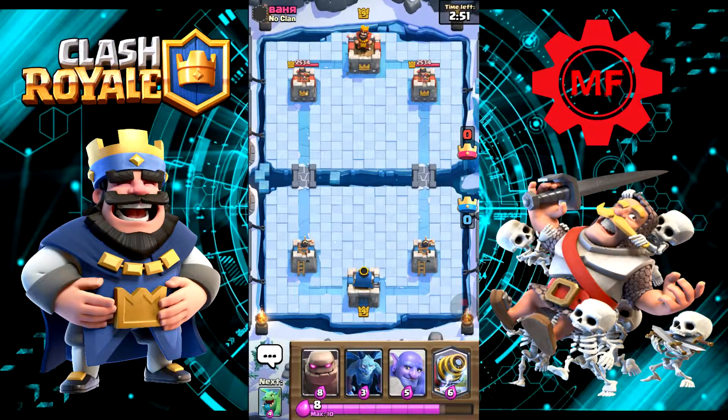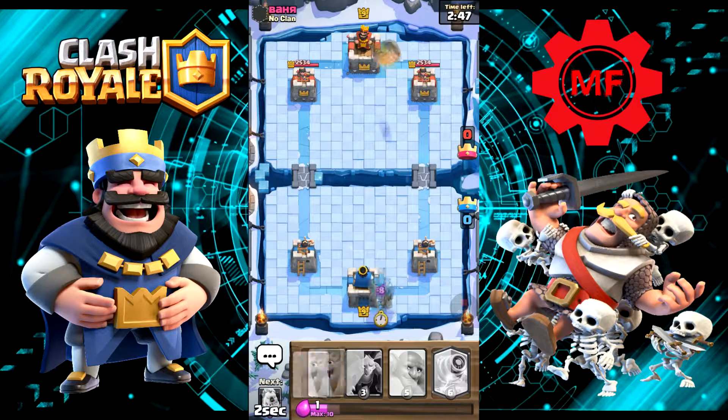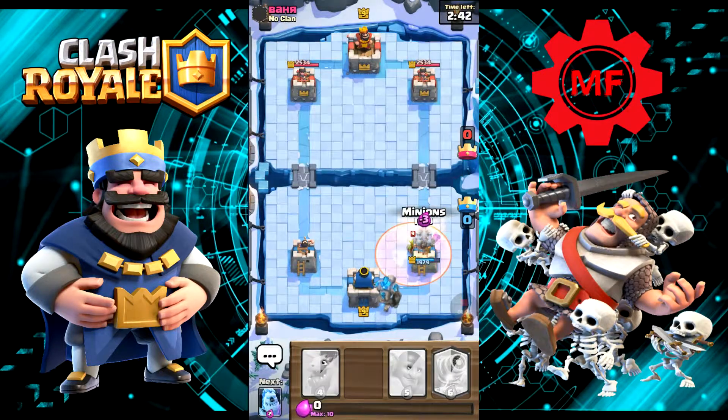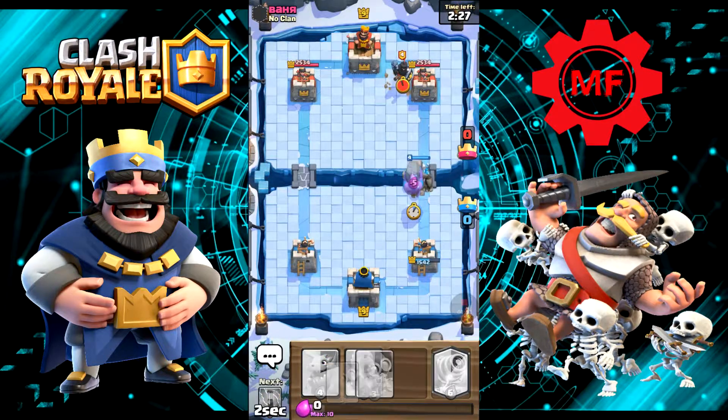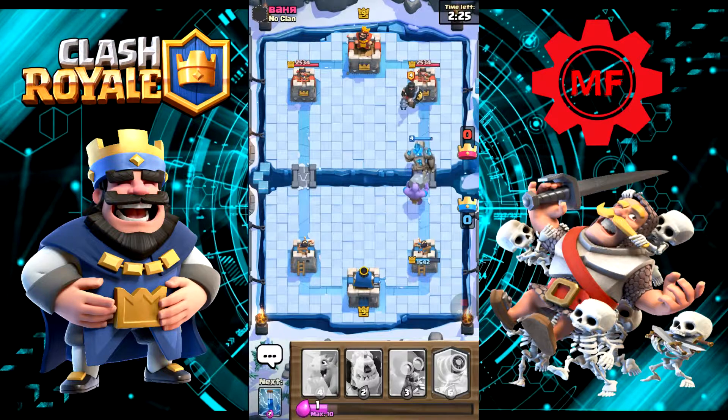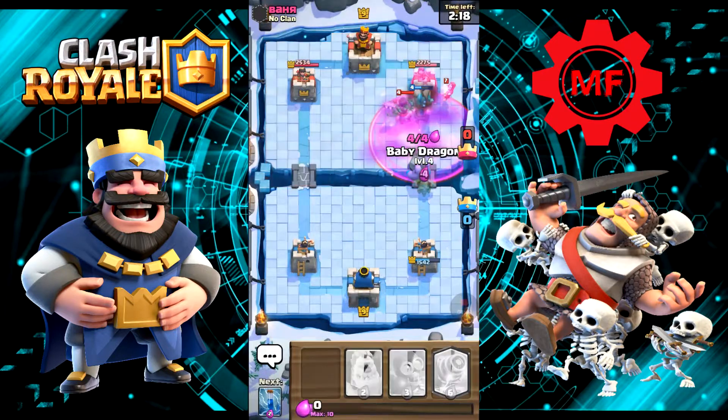Oh, he gave us Bowler and Minions. He's definitely using that Poison that we gave him, and he's a little bit ahead with that Goblin Barrel. Let's go ahead and throw the Bowler down behind the Golem. Oh, he gave us a Bomber as well. Let's throw that Baby Dragon down.